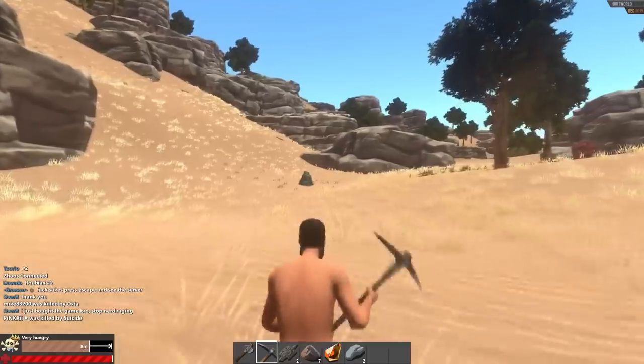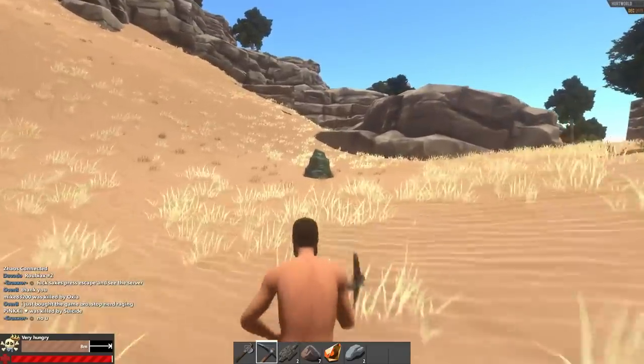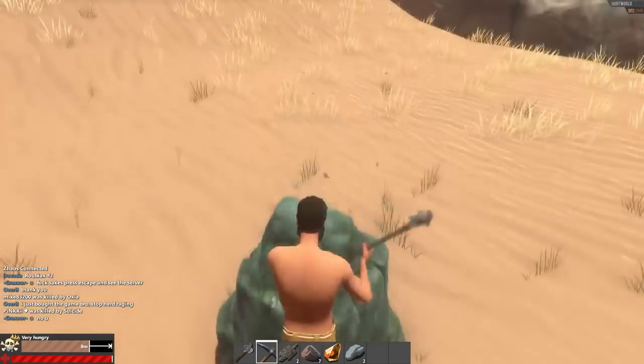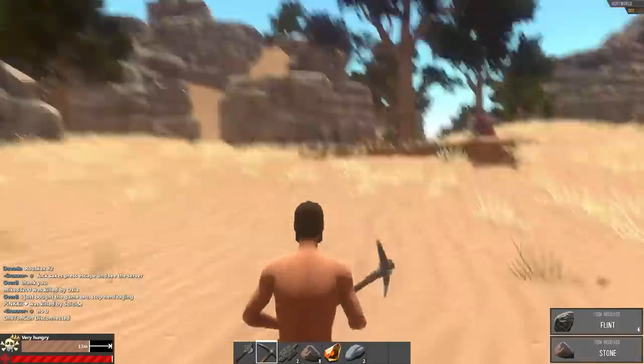Now comes the question of what do I use to defend myself — how am I going to kill someone if they try to kill me? Hurt World has a fair variety of weapons for a game in its alpha state currently that you can make.